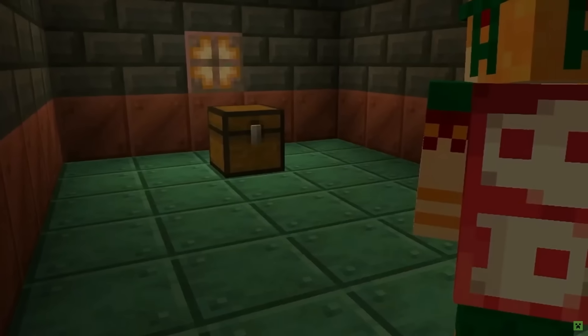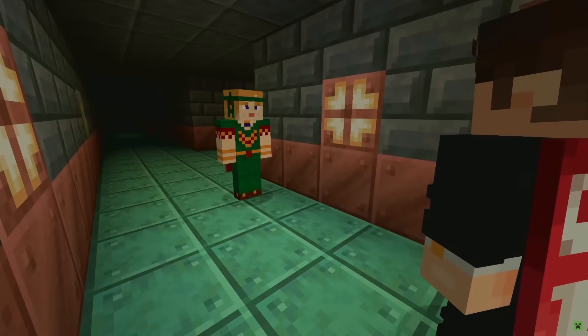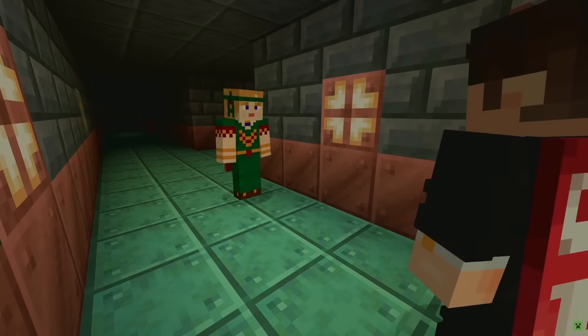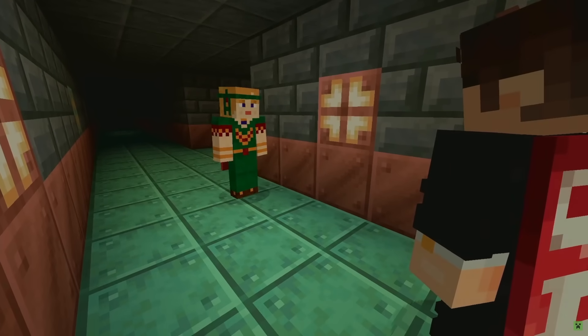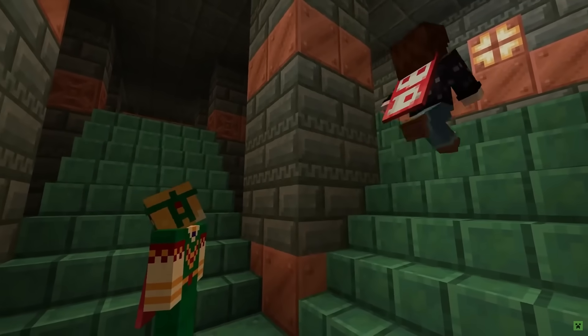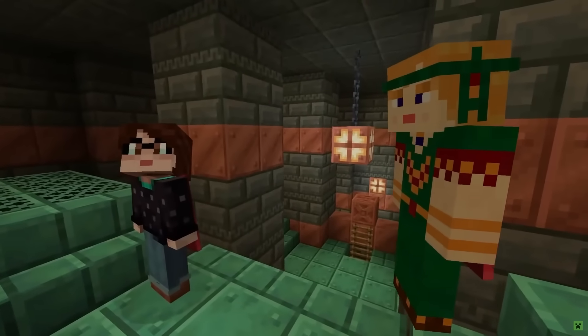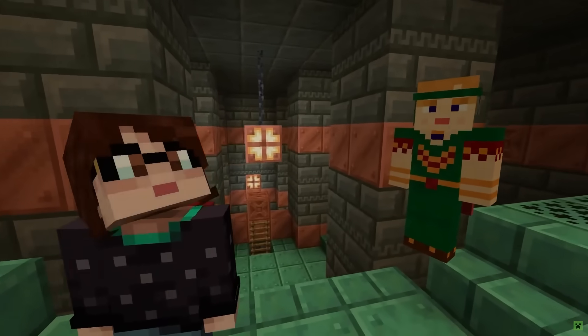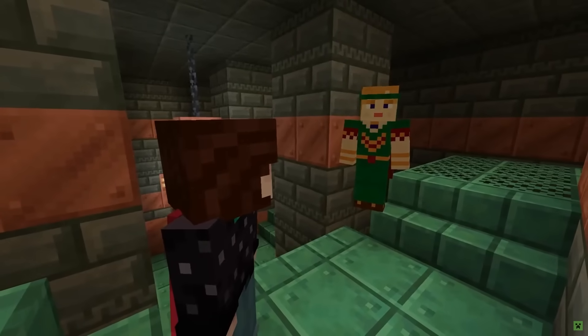There is a new light source called the copper bulb. It's made out of copper and emits light very similar to a redstone lamp. But because it's made out of copper, it can oxidize. As the copper oxidizes, the light level of the copper bulb will diminish. You can still use wax or an axe to either seal the oxidation with wax or scrape off the oxidation with an axe.